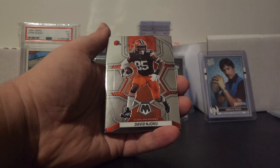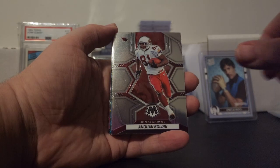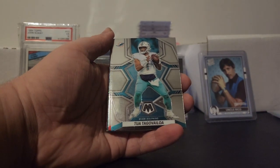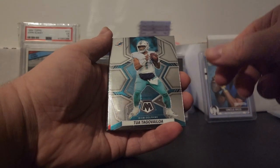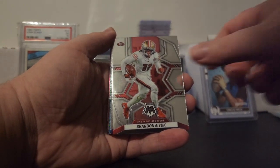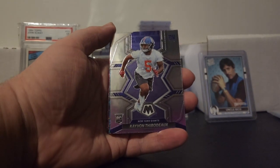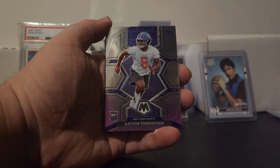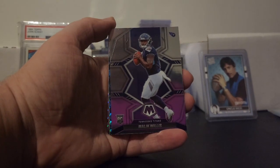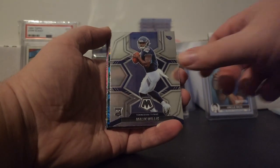Alright, David Njoku, Anquan Bolden — going to get Tua on the Seahawks, that could be interesting — Brandon Iuke. It's going to be a good receiving core. Kayvon Thibodeau, a rookie coming off the edge. Malik Willis, also a rookie. Okay, backing up to Gino over there.